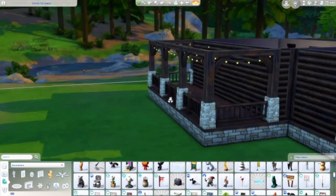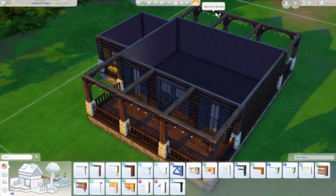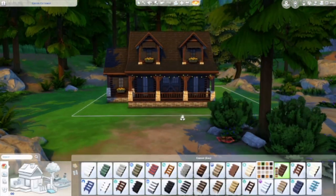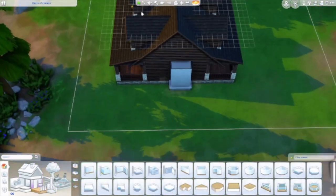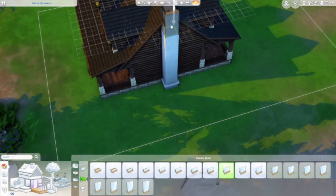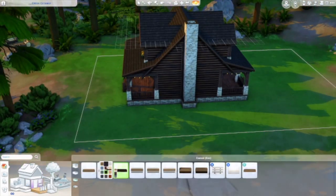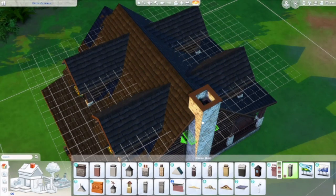I was thinking grandpa is probably really known for his flapjacks — that's what everyone loves him to make. So he decided to start a restaurant for it. And what better place than Granite Falls. I also never built in Granite Falls because I'm not good at log cabin things, but I really wanted to do something different. I had that thought of Gatlinburg, then I saw some inspiration pictures, and I really wanted to add fairy lights on the front and back porch.